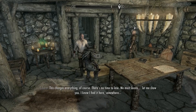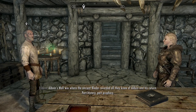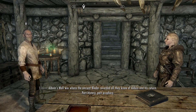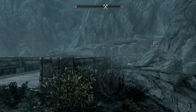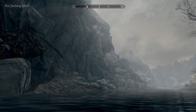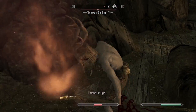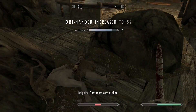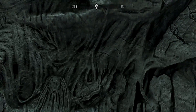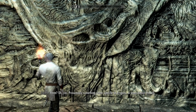Back in Riverwood, Delphine and Esbern talked. Esbern explained we needed to find Alduin's Wall to learn how to deal with the dragons. The closest location was the Left Hand Mine, so I went there and made my way to Karthspire. I put a Briarheart down easily and solved the simple puzzles until I discovered Sky Haven Temple. Inside, we discovered Alduin's Wall, and Esbern informed us we'd need a special shout to fight Alduin.